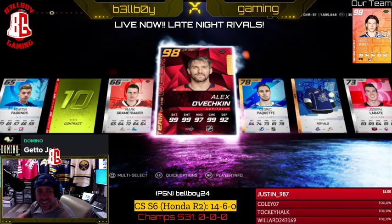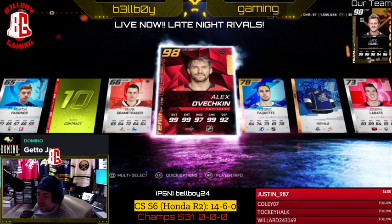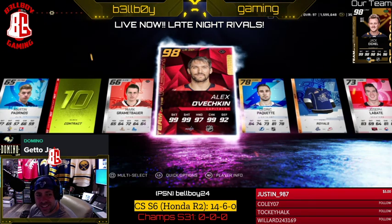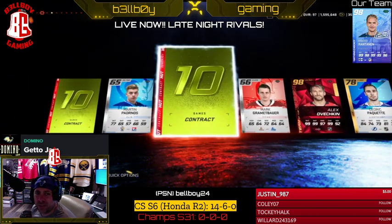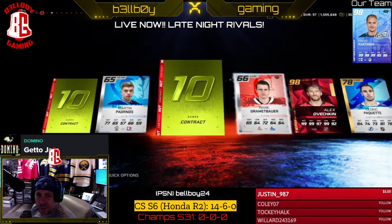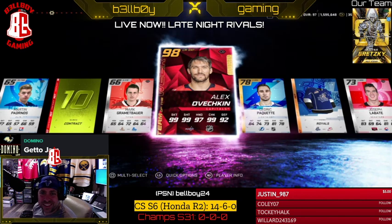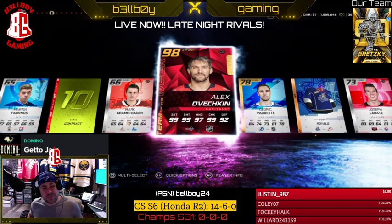All right guys, we're doing a late night stream tonight and I decided to buy that Team of the Week pack for 60,000 coins. I didn't expect anything — I figured it'd be like a lower 80 card or whatever. But bam, I pull a 98 Alex Ovechkin out of there! Are you kidding me? That's freaking huge profit. Spent 60 grand and he's got to be worth something.